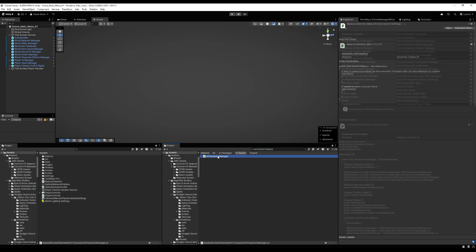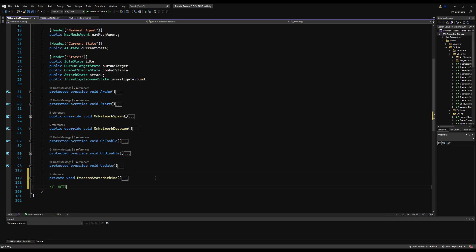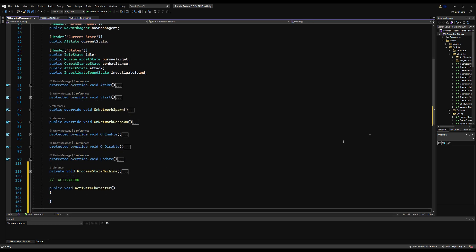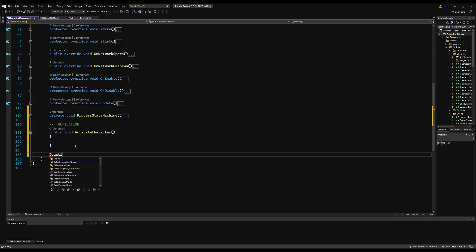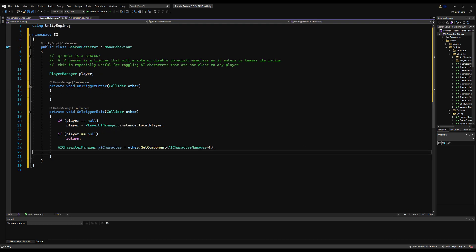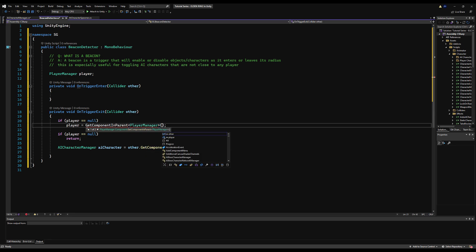Let's go to the AI Character Manager and make the two functions we're going to need: activate and deactivate the AI. Activation will be called when your beacon detector overlaps a beacon and activates the AI or whoever owns that beacon. Deactivation happens when your beacon detector leaves the radius of an AI Character. If there are three players and they all leave the AI Character's radius, that AI Character will be deactivated. Bonus points: you can just deactivate the models for anybody not in range, but keep the AI active if at least one person is in range.